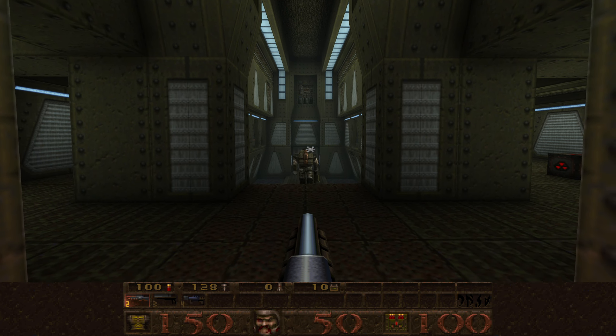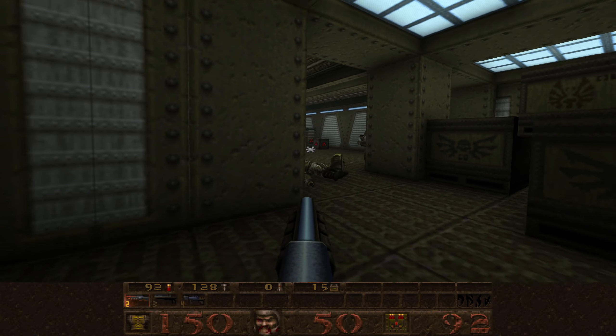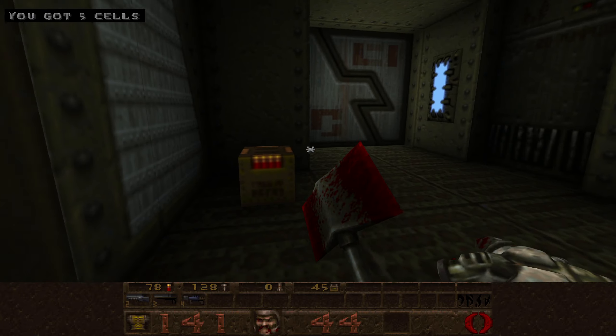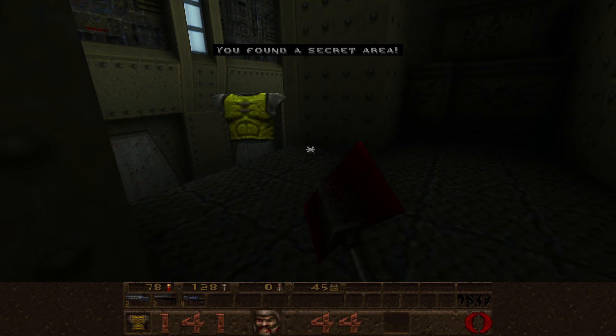There are a lot of enforcers on this map. If you do it right you can take out an enforcer with a single shotgun and double shotgun blast. We're gonna be stacked with cells soon. Back here there's a little bit of blood where a guy's guarding — that's actually a secret. We don't need this yet; that's yellow armor.